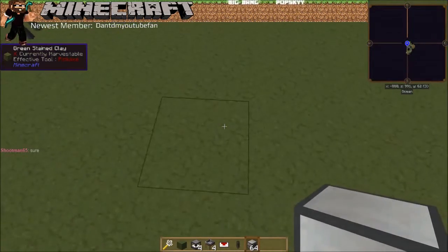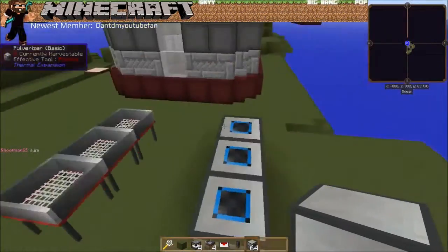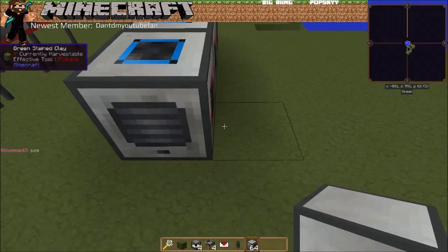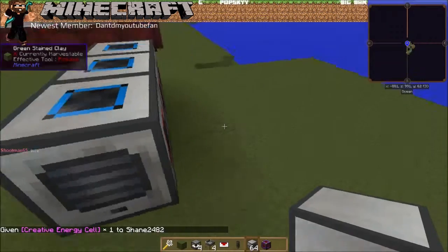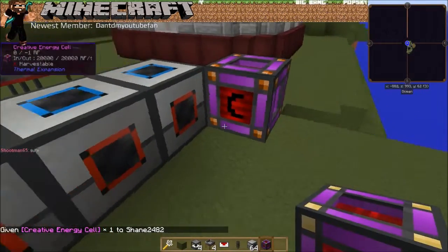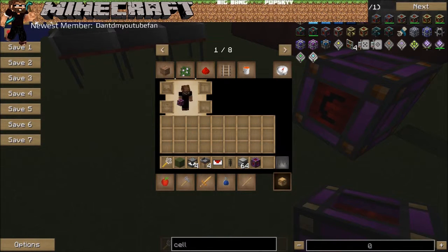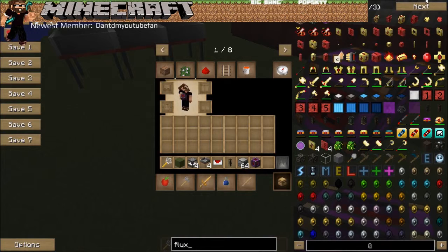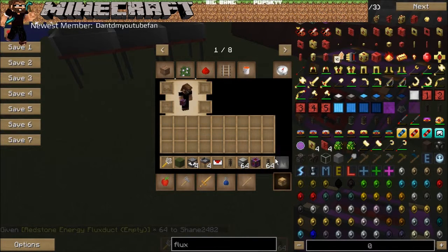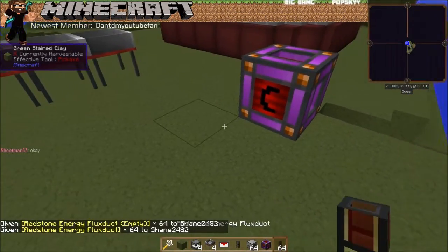I'm going to move the pulverizers and set them right like this. We're going to power the pulverizers. Let me start all over here - I'm going to need some flux ducts. Let me get this built real quick and I'll try and explain it after I get it kind of built. Like I said, you can change these for whatever you need, whatever you can afford.